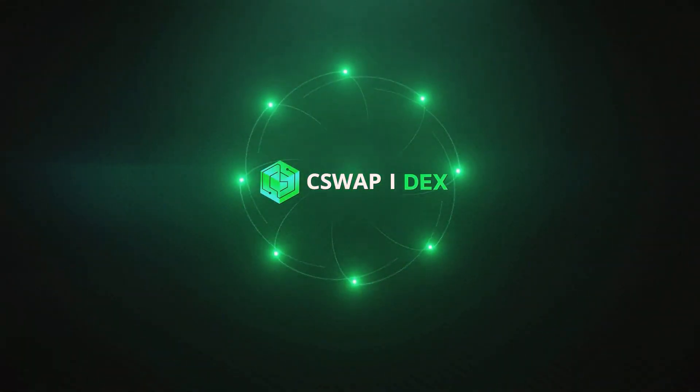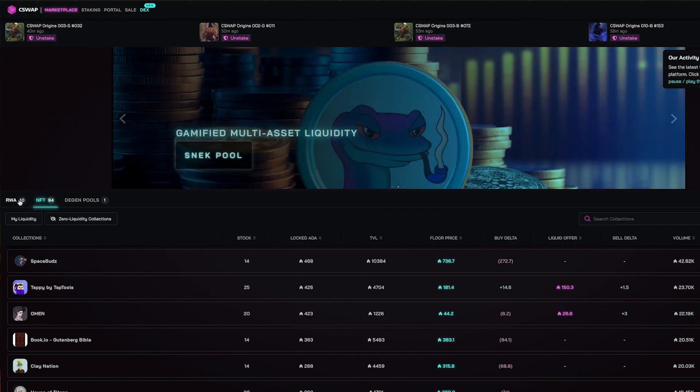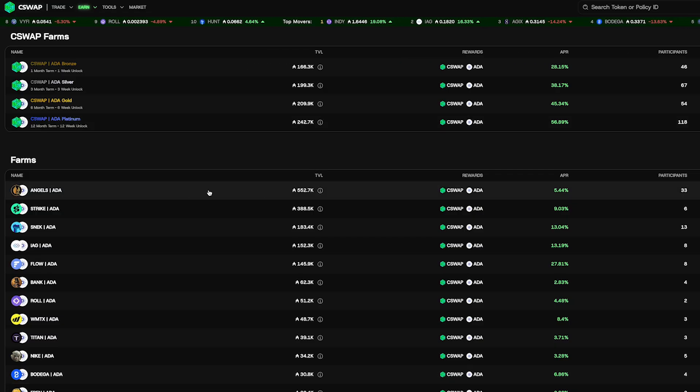C-Swap is the new kid on the block. Initially positioning themselves as a DEX for NFTs, they have since pivoted back to regular Cardano tokens with a focus on real world assets, or RWAs — though they haven't given up on NFTs, and you can still access their NFT and RWA marketplace. C-Swap is also focusing on maximizing returns to its liquidity providers and C-Swap token stakers. As a new DEX their liquidity is still fairly modest, focused largely around their own token and the Angel token, but others are steadily growing as users take advantage of the yield farming rewards. It's definitely one to keep an eye on with their incredibly passionate team.